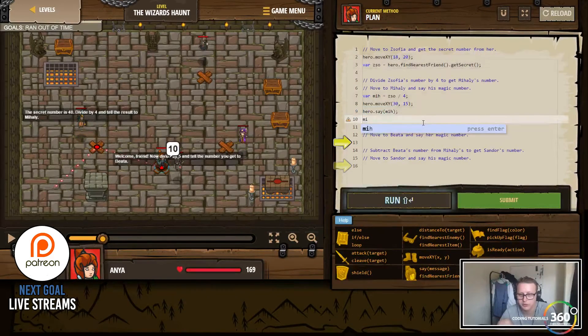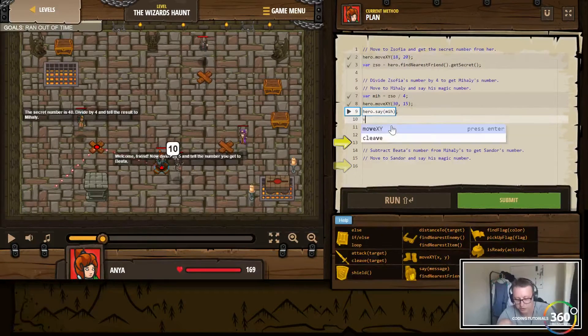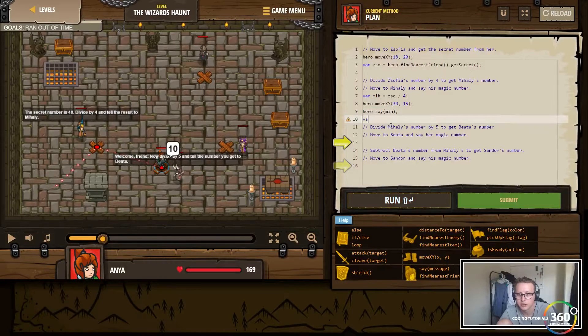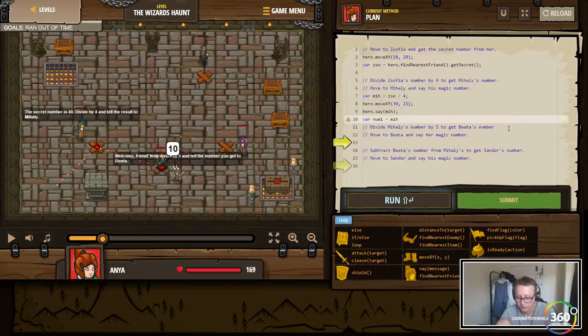What we can do here is just create a new variable. We'll say var num1 is equal to myth divided by five, then move to Beata at position 4220.